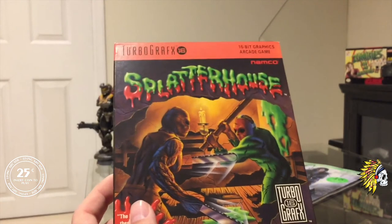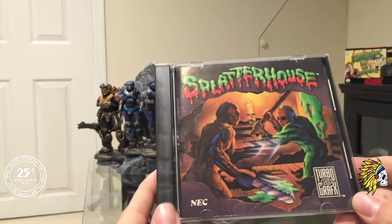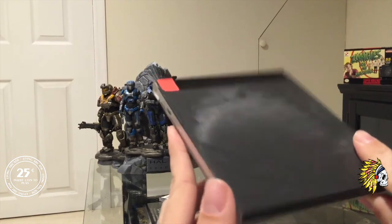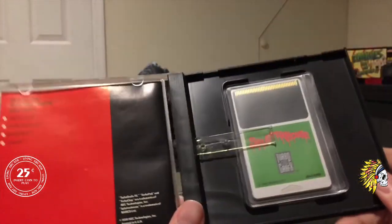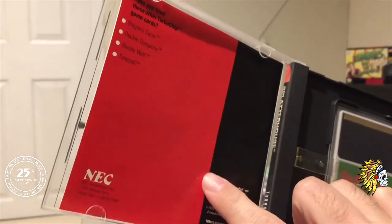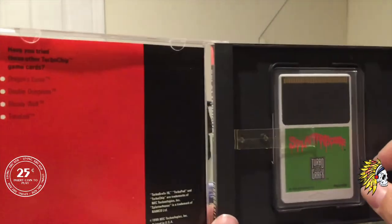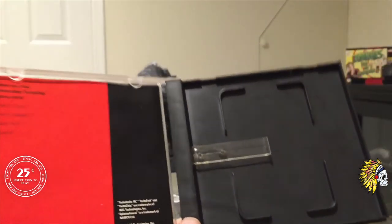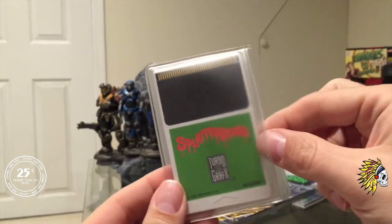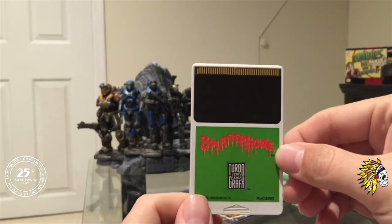After you open up these cardboard boxes, inside you'll find a jewel case — or what looked like a jewel case. These are definitely unique to the TurboGrafx-16; they're not standard CD jewel cases. When you open them up inside, instead of a CD you'll find the game's turbochip along with the game's manual. These weren't anything spectacular — mostly black and white manuals. Production values were definitely not very high for the TurboGrafx-16. And here is the turbochip itself — this is Splatterhouse, on these thin credit card sized pieces of plastic.